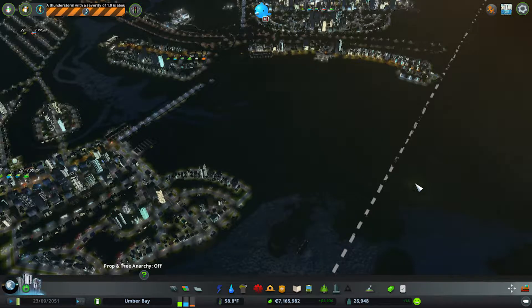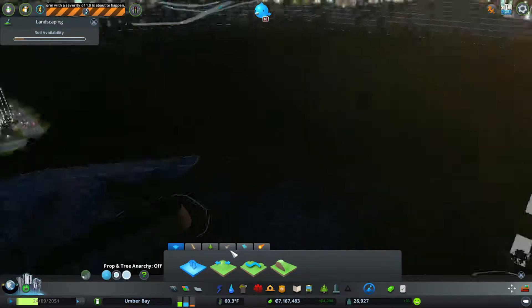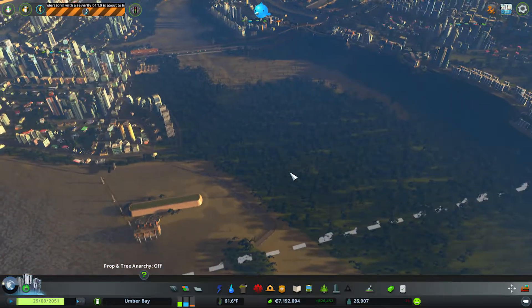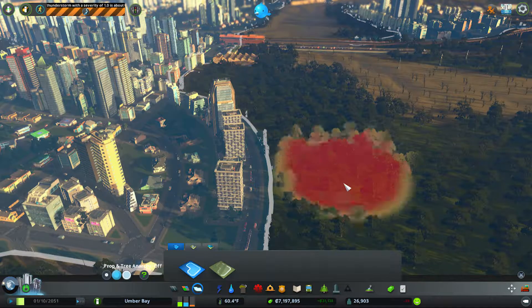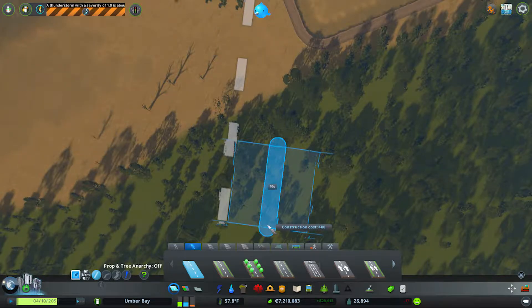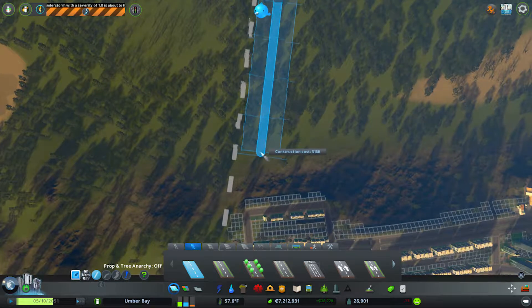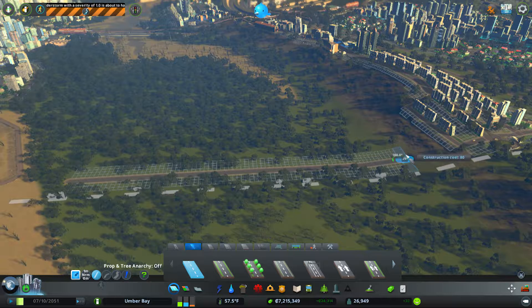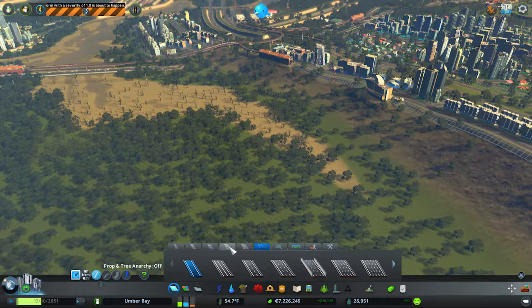Hello everybody and welcome back to Cities Skylines in the city of Umber Bay. Today we are finally going to get to this — last episode was just several distractions and a half. Let's get this key extended out so we can see where it says 'shorelines required,' and it has issues with where it's snapping to itself. That connects up to a higher point so hopefully the water will just stick in there.